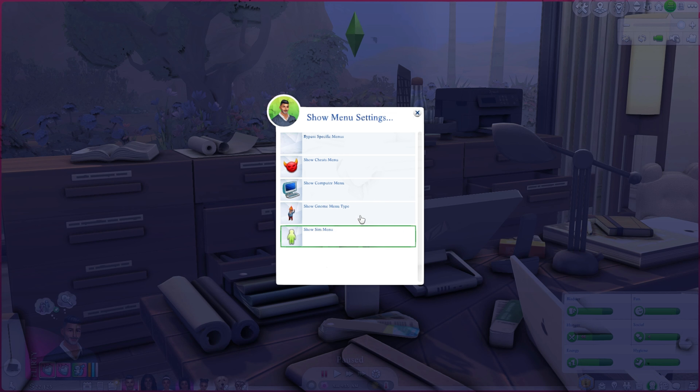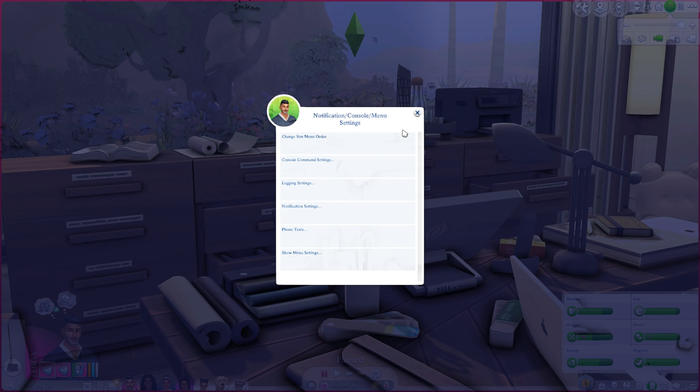I leave show menu settings pretty much alone. Console command settings is like your standard cheat stuff: build buy settings, buy debug enabled automatically, free build, ignore unlocks, move objects — all these options can be set to automatically apply every single time you load your game without having to type each one individually.